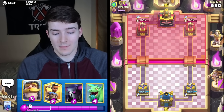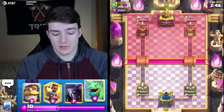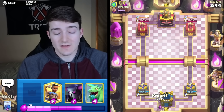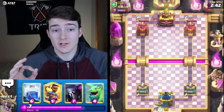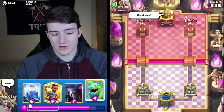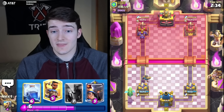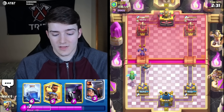Especially things like Golem Pump and that new Giant Pump deck with the Night Witch, because the Baby Dragon is of course very good against the Night Witch. And then even against Lava, it's pretty good counter to that too because Lava decks often have the Balloon, and the Ram Rider is very good against the Balloon, slowing it down so the Balloon has a very difficult time getting through.